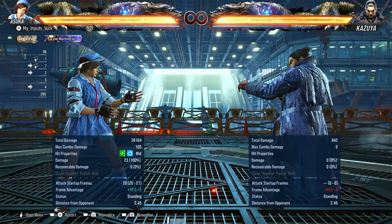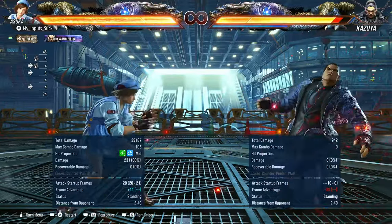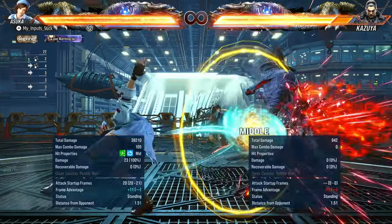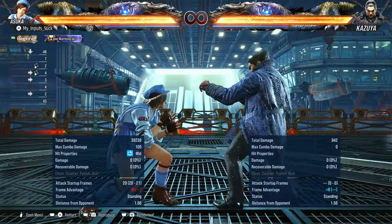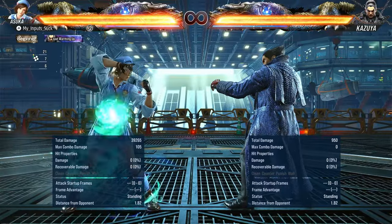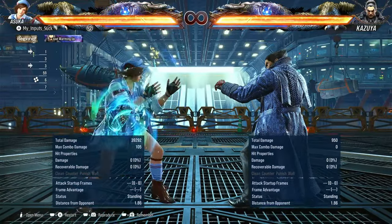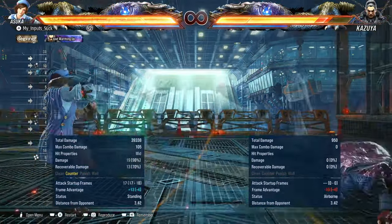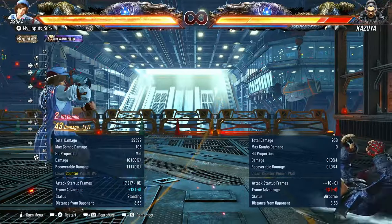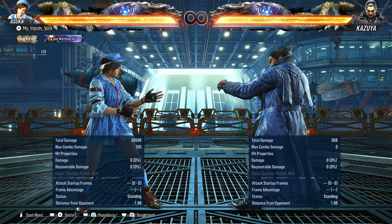Forward forward three is a good homing mid. On hit it's plus eleven and puts you into crouch as well. On block it's minus nine and you can stay crouching. On counter hit it guarantees a running forward two — it's a bit awkward to do, but it is guaranteed.